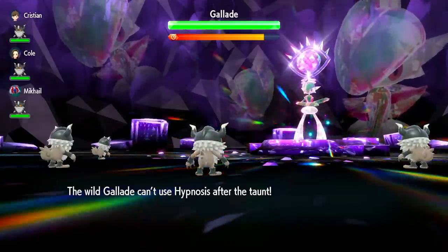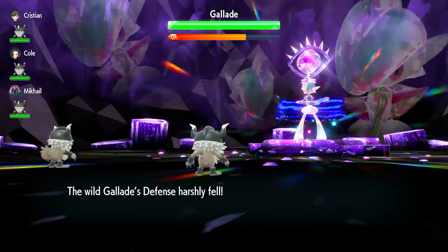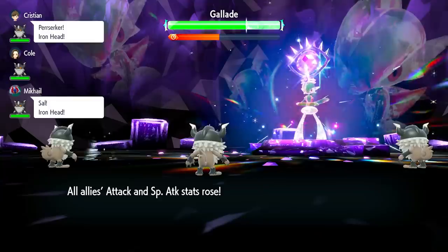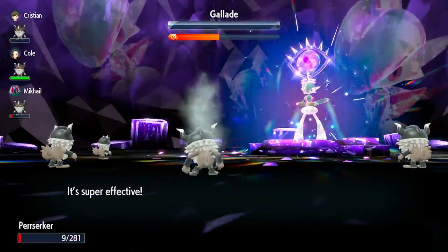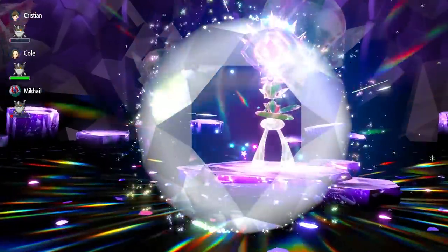A big RNG factor happened when we encountered a Gallade 6-star fight and that Gallade pretty much nuked our entire team. Luckily, it was using Superpower, which kept lowering its own defense over and over, and did the job for us. As soon as we revived, we just took it out and won. So there's a lot of unpredictability in these raids, and over time you will be able to adapt.